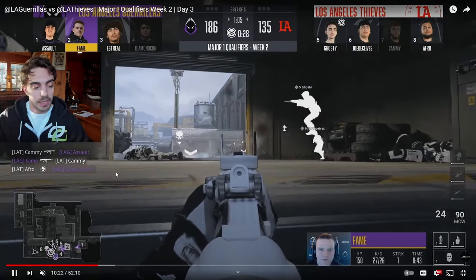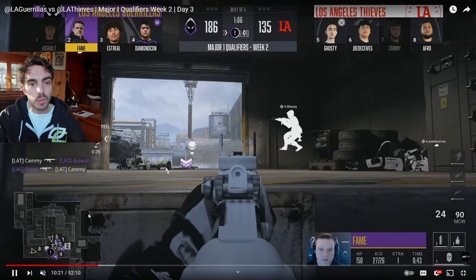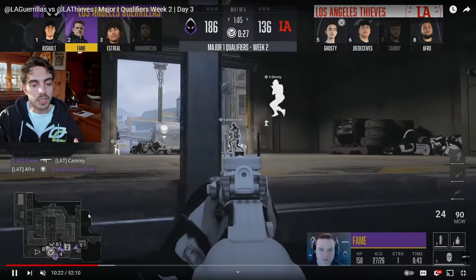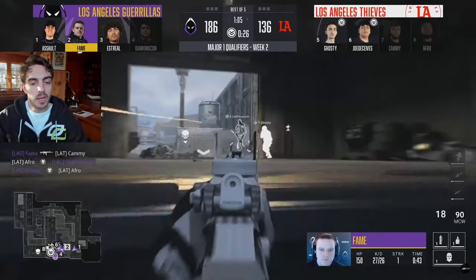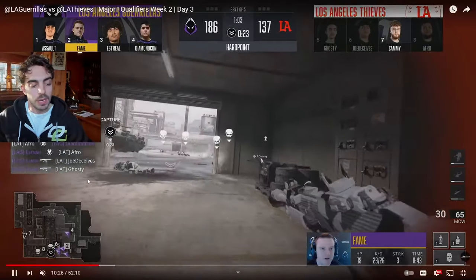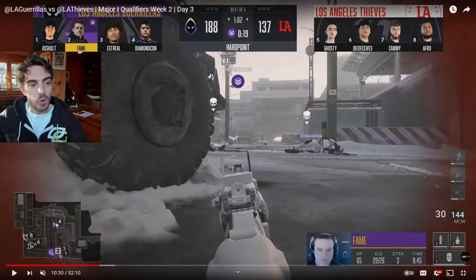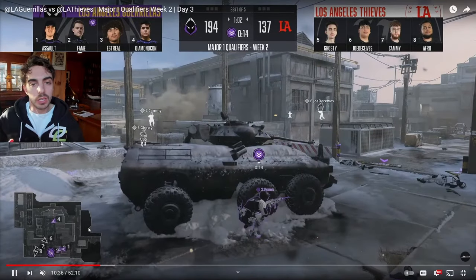Honestly, if you're LAT, you have a better chance of just letting them try to exit out of control and overextend rather than pushing out. You can play in the deep contest corner, hold those angles, and have one guy off spawn go top P2 to look towards the middle of the map. By overextending out of control trying to get greedy kills, they don't have a chance. Fame gets a two-piece, LAT breaks on in, and LAG knows that's four down. The last guy is spawning back P2, and LAG starts soaking the rest of this time — up 70 points going into P1, with the good side going into P2.